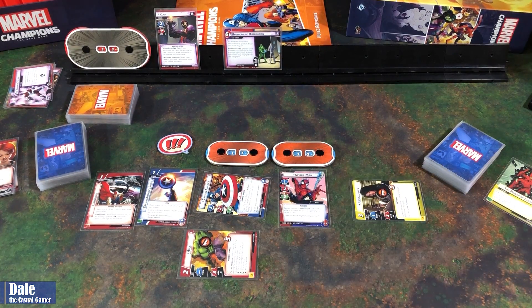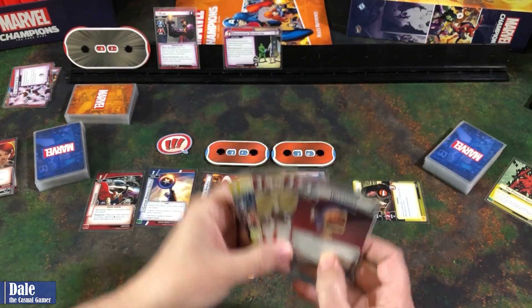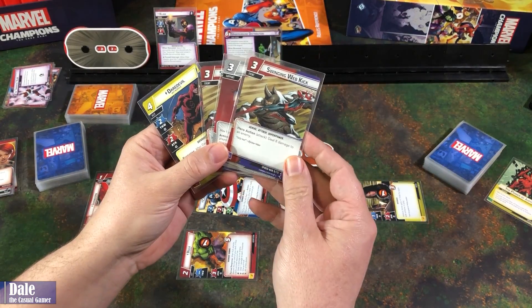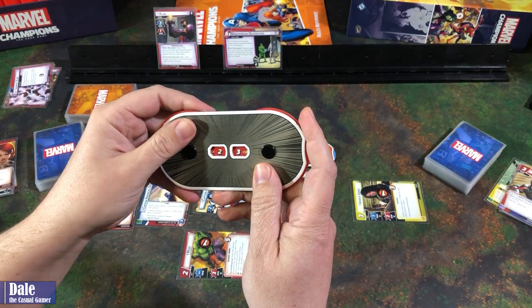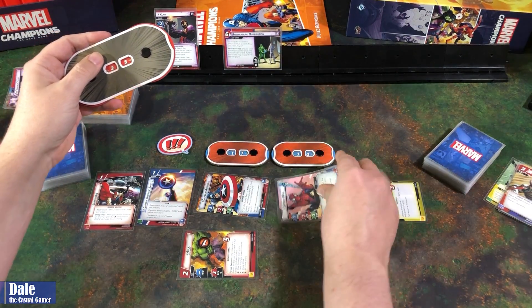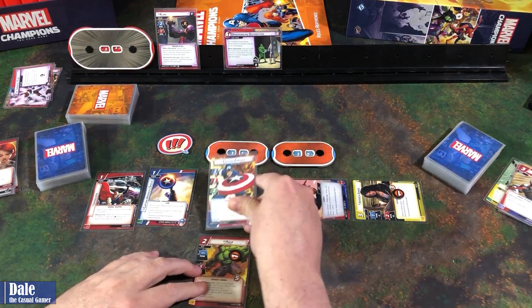Peter Parker will flip over. I'm stuck deciding between Swinging Web Kick or Helicarrier this early, but I just have a hard time passing up doing eight damage. So we're going to spend three resources doing a Swinging Web Kick, taking him down to 25. Then we'll have Spider-Man swing for two more — down to 23. That's it for our actions.